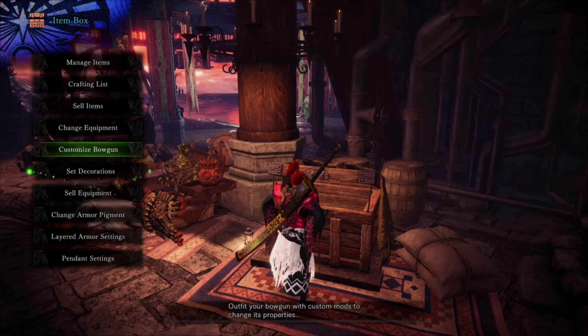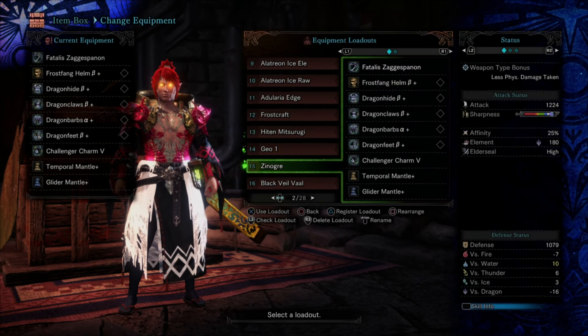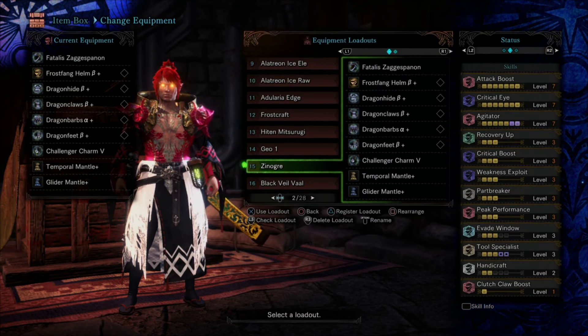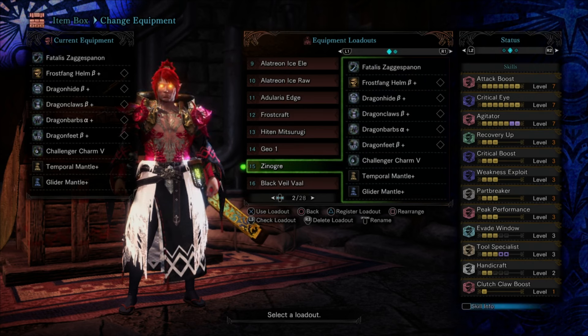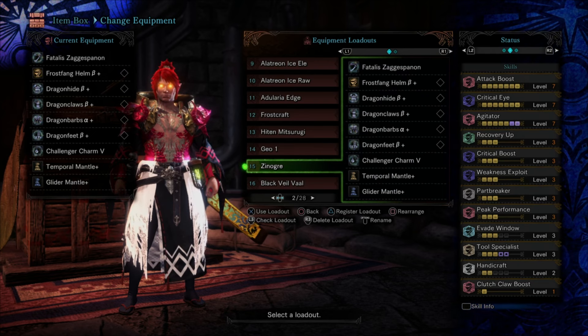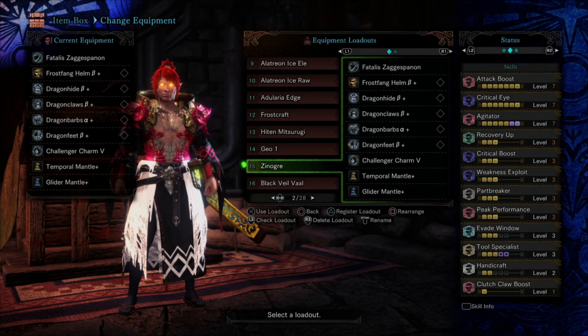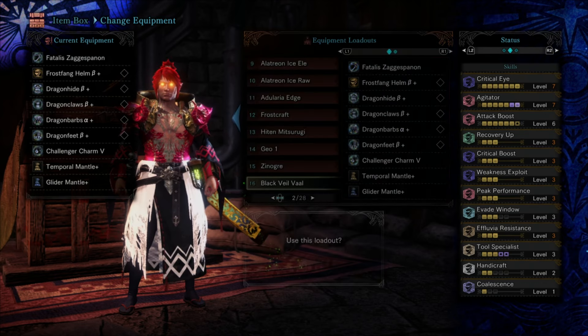Here's the Zinogre build variation. Same thing — I drop Coalescence for Part Breaker but keep the Attack. Basically this is when I'm farming Dragon Vein Cold Chunks and just trying to create as many part breaks and wall bangs as possible to collect shinies. Geology doesn't do anything in this context so I drop it and add Attack instead.